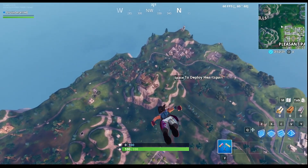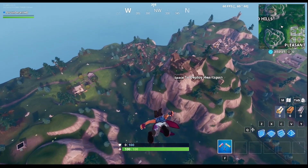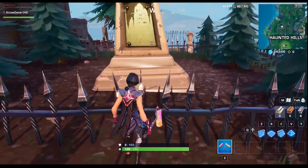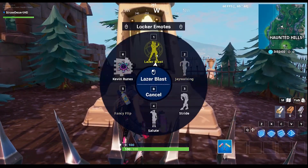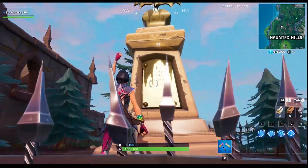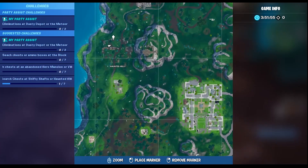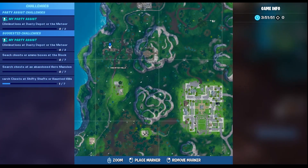The third part of this challenge is to dance in front of a bat statue, which I will show you the location of right here. This is the bat statue — it's not really much of a statue, more like a memorial — but this is where you dance, and that should be the last of your challenge. For map locations, because a lot of you require them, this is the map location for the bat statue.